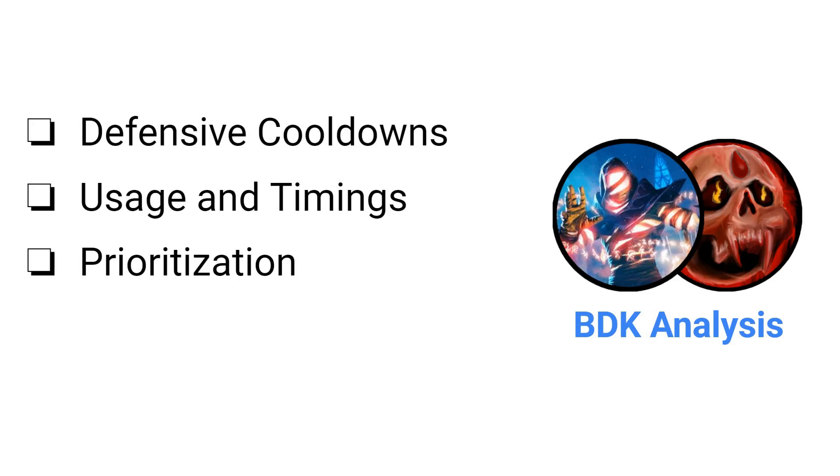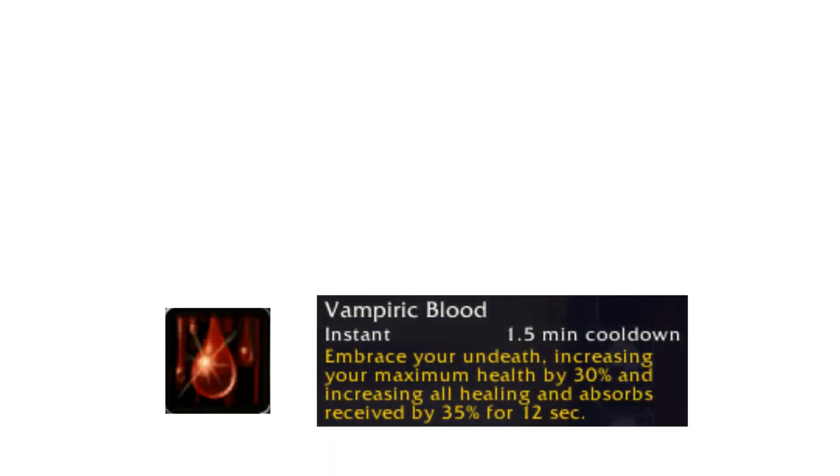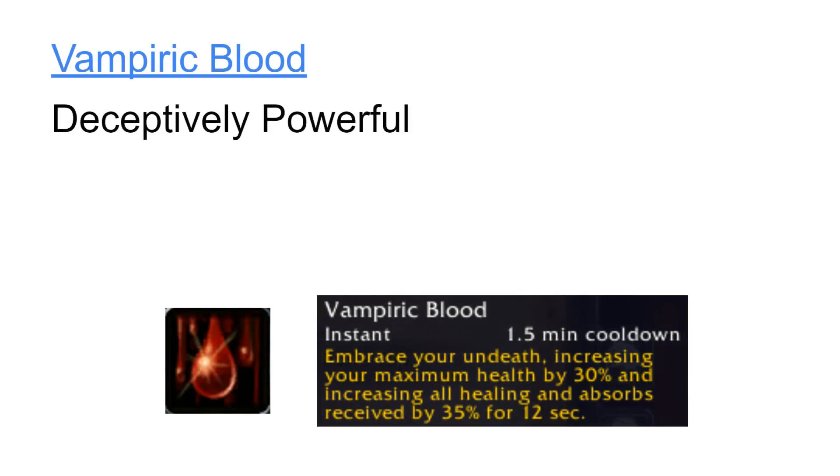Our first defensive cooldown is Vampiric Blood, which is stronger than it may first appear. The increased healing affects both our healing as well as incoming healing from other players. Since Blood Death Knights can currently heal around 70-80% of the damage they take, buffing this 70-80% value by 35% means that we need little to no healer attention while this cooldown is active.